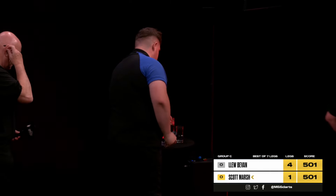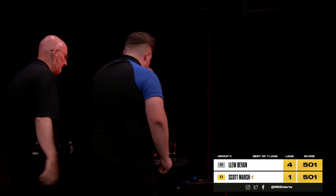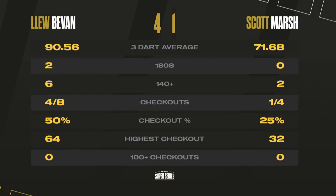It's a double success for Cleo Bevan on this Friday afternoon. He beats Scott Marsh by four legs to one. Another average in excess of 90, 50% on the doubles. But Scott Marsh has got a lot of work to do here. He won his first one, loses the second one, and the numbers are going to be the big concern for him. Coming up after the break, we're going to watch Ben Payne take on Mike Warburton.